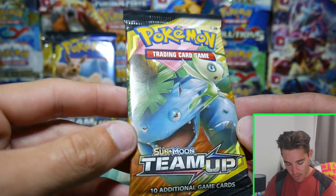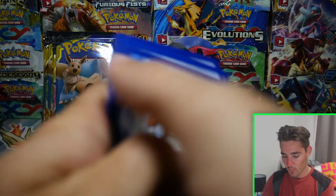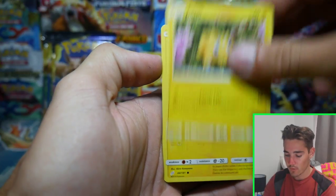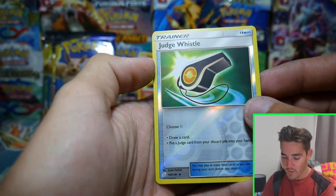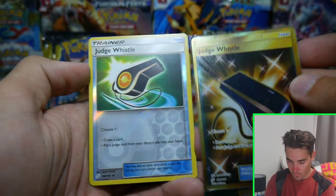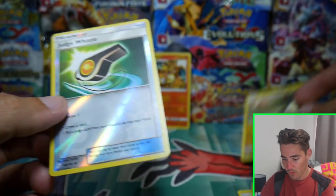Next pack we have a Venusaur and Celebi — this whole opening is Team Up. We have an Alolan Geodude again, a Paras, Joltik, a Blitzle, a Squirtle, Fire Energy, a Torracat, Kabuto, a Nidorino, and a Judge's Whistle — and we did get the secret rare version. Look at that — so much shininess! Judge's Whistle and an Alolan Exeggutor in a different artwork form.